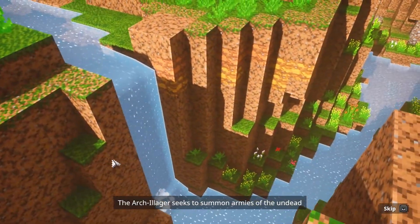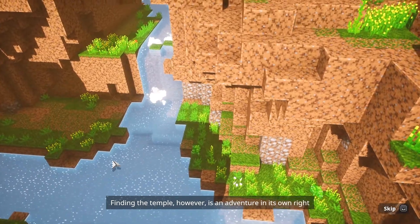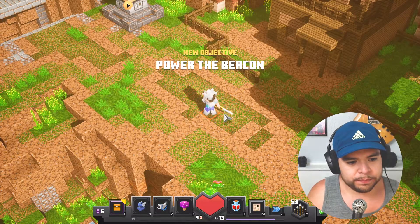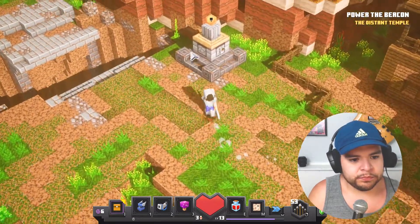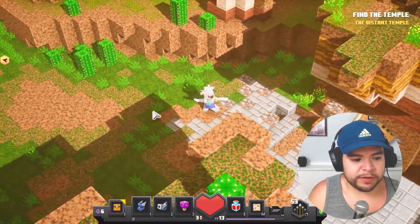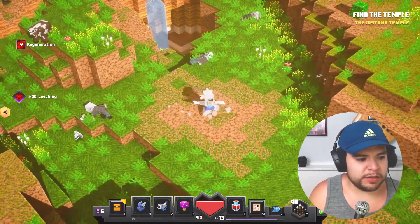The Arch-Illager seeks to summon armies of the undead using a power that rests deep within an ancient and forgotten desert temple. Finding the temple is an adventure in its own right, for the entrance lies hidden somewhere in this canyon — a sprawling maze of malevolent mobs and lost secrets. Is this an extra level? Power the beacon to the distant temple. This is cool — that's the first ever beacon I've ever activated, fake and real, in Minecraft Dungeons.